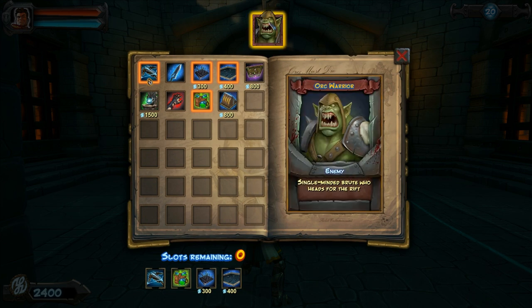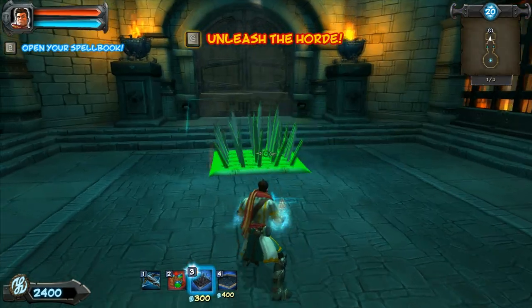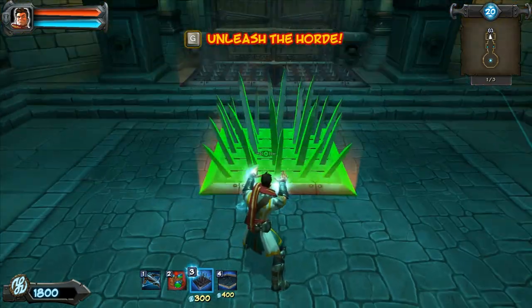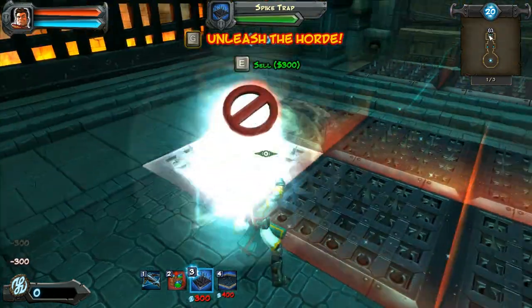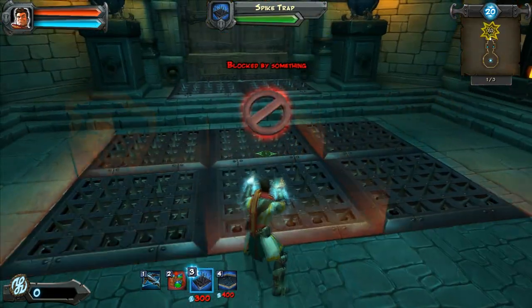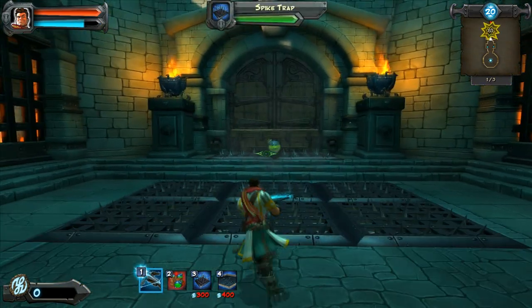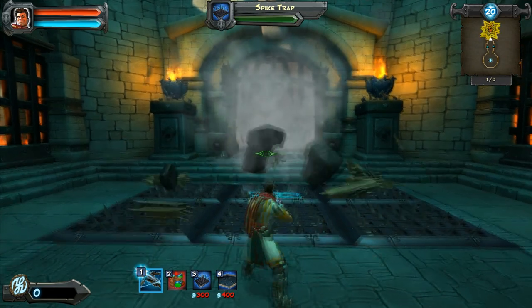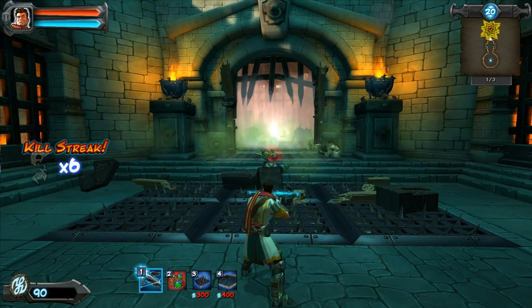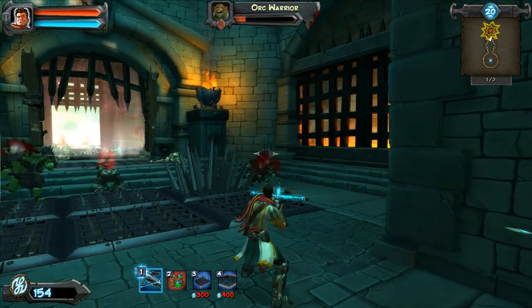I should also mention that on this level we only have orc warriors to deal with. So let's get some traps down. For this first level we're primarily just going to be using spike traps. The tar traps are fantastic, but the alchemist satchel is just so useful. Let's press G to begin. We're going to start off by throwing out some alchemist satchel — basically what that does is it will explode when hit by any sort of physics trap, like the spikes, the war mage's crossbow bolt, an archer's arrow, or an enemy's crossbow bolt.